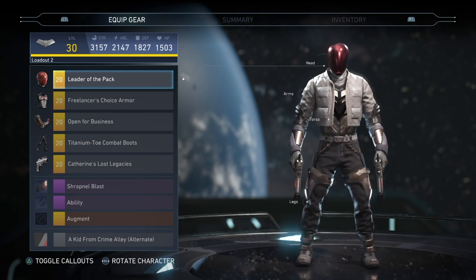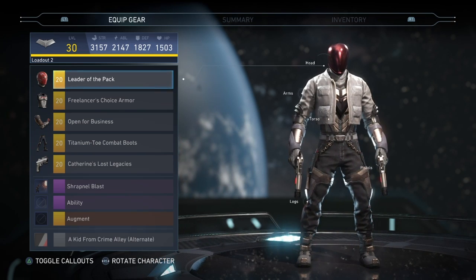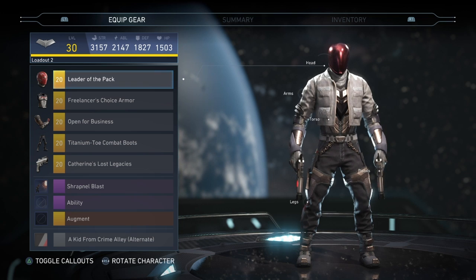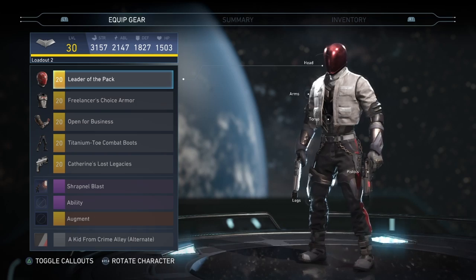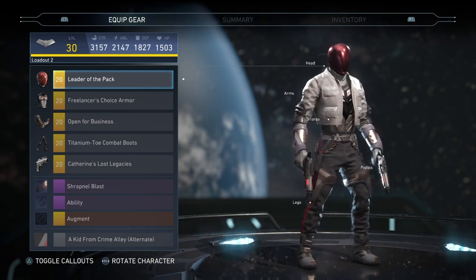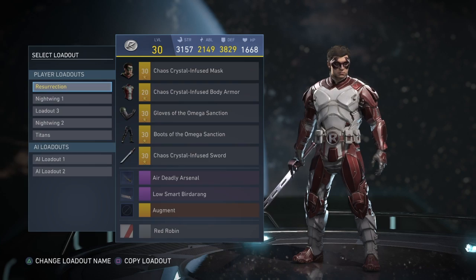My favorite loadout for Red Hood is probably my somewhat almost finished Arkham Knight Red Hood. I didn't try to finish it yet because I didn't have the Kid from Crime Alley shader — now I have the shader so I'm going to try to finish it up. I just love the shader and the headpiece.